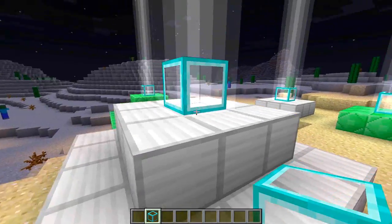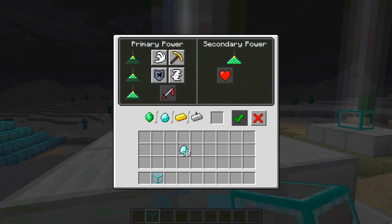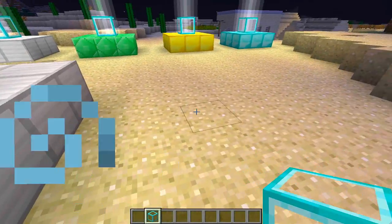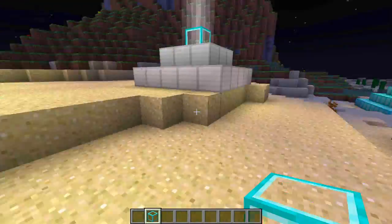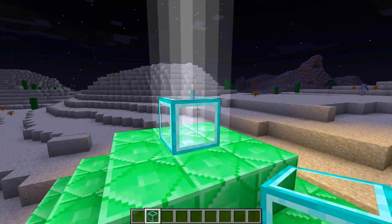Here's the second tier beacon. If we right-click on it, it allows us to choose the second tier buffs. We now have resistance and jump boost available. Much like the last one, we click on jump boost, put some fuel into the beacon, click done, and there we go - we have the jump boost which makes us jump super high.